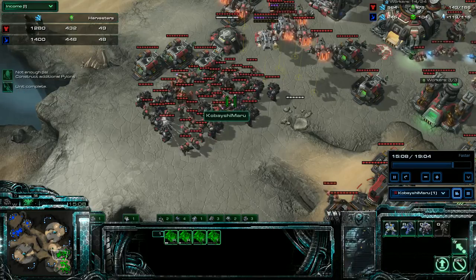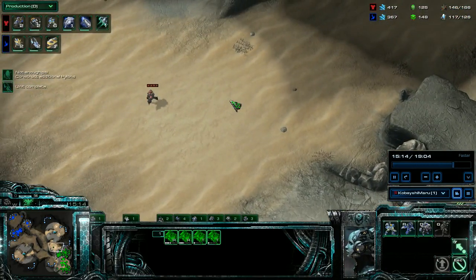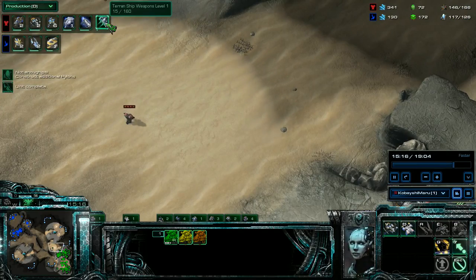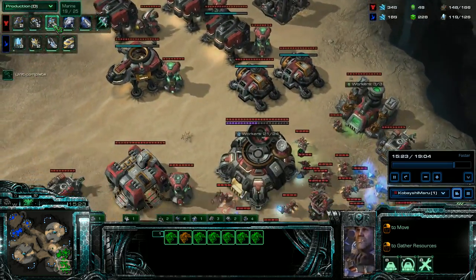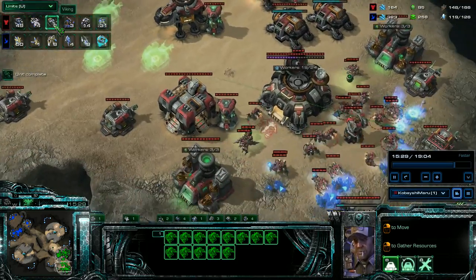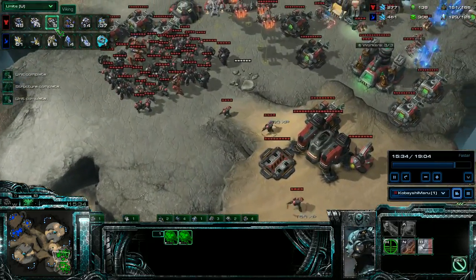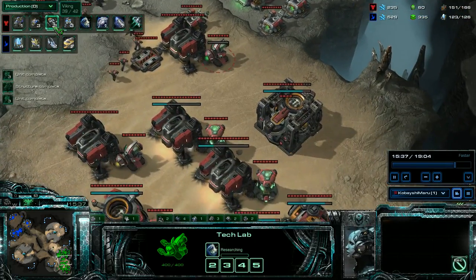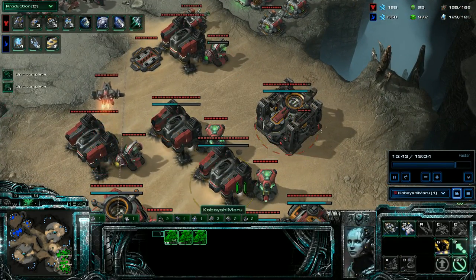I'm back to producing. I'm getting plus one attack from my ship weapons — plus two is almost done. I'm getting more marines; I stopped doing marauders because there's not a lot of ground to deal with. So I just have those marauders, 14 hellbats, and all marines now. Vikings. And I'm doing two more starports, so I'm now going to have three starports with the ability to produce four air units at a time — and I can add reactors to make six.